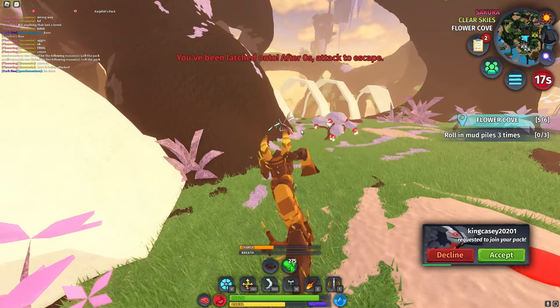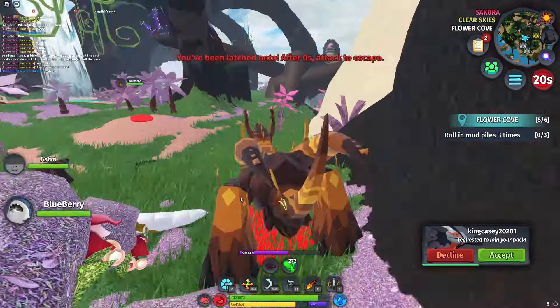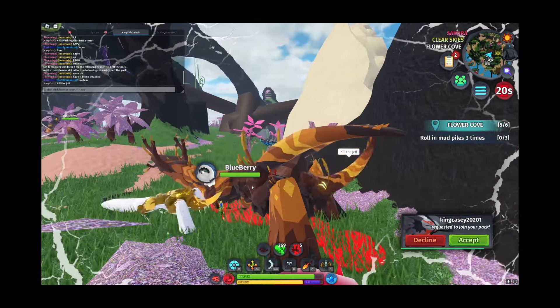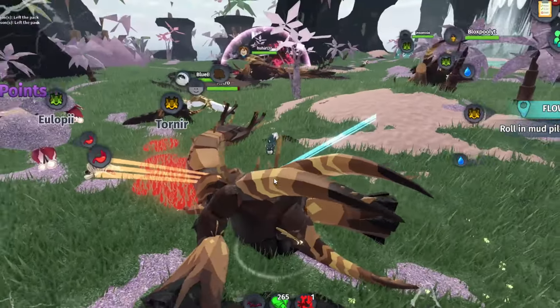Oh my god, that's a lot of food right there — and more food! A baby aries — it's literally one shot. Is that a jeff? Can someone get this jeff off me please? Kill the jeff. There's a toro here — okay, that's killable.